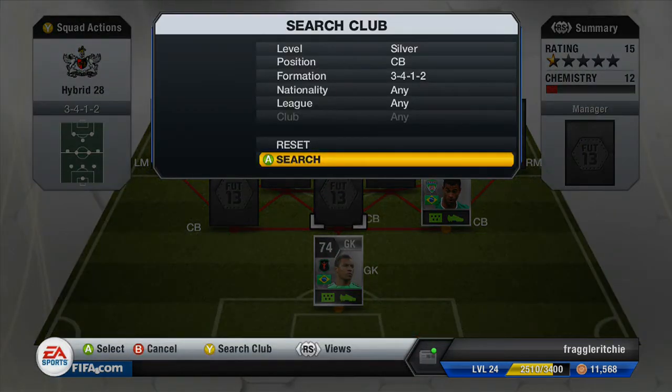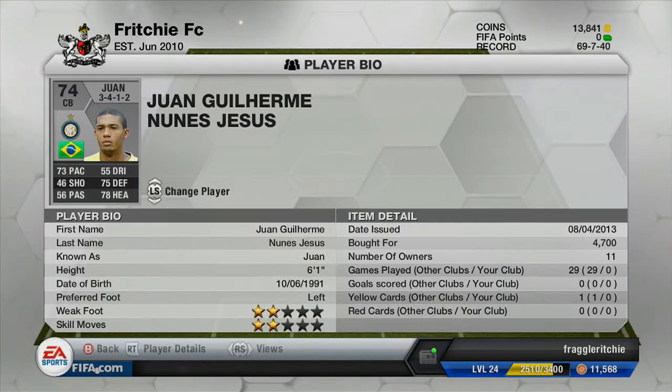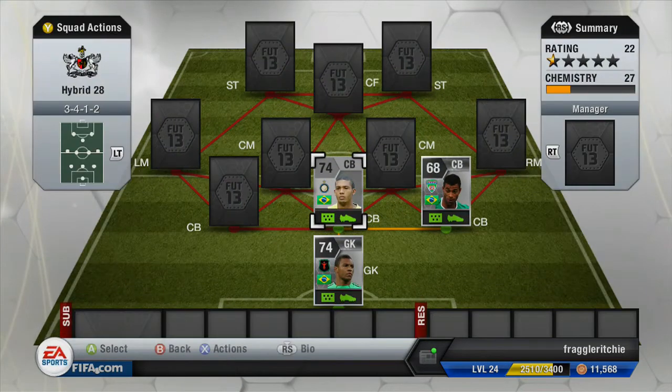The second centre back is another Brazilian player who plays for Internazionale/Lazio in the Serie A. He comes to me at 4,700 coins and again he's got a fairly decent amount of pace as a centre back — 73 pace, 75 defending and 78 heading — all around a pretty solid centre back.